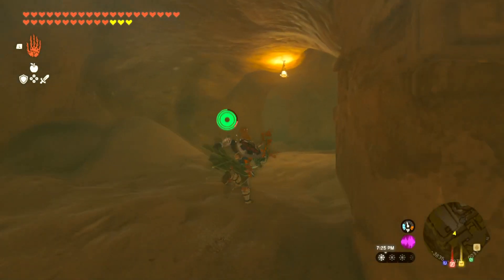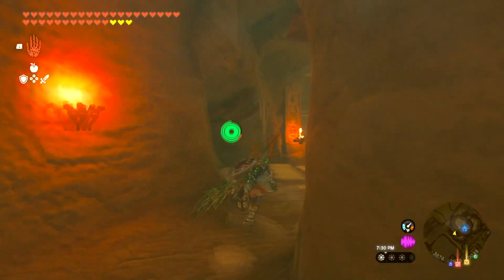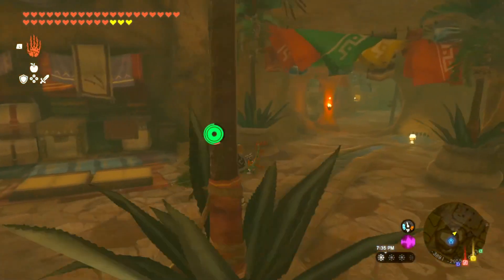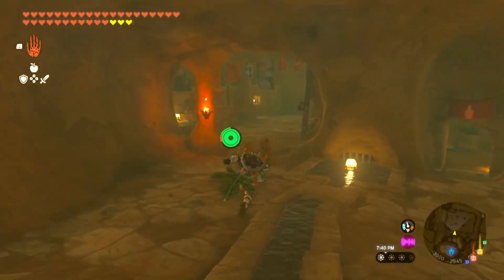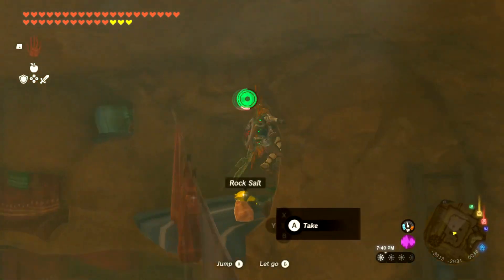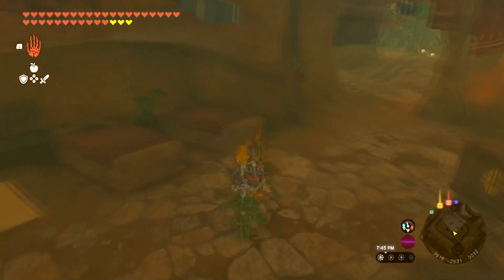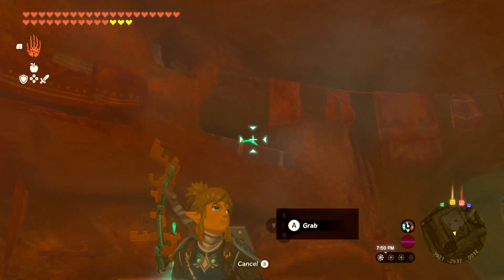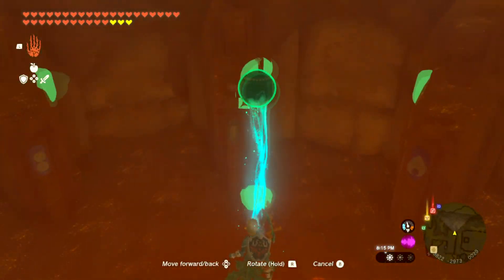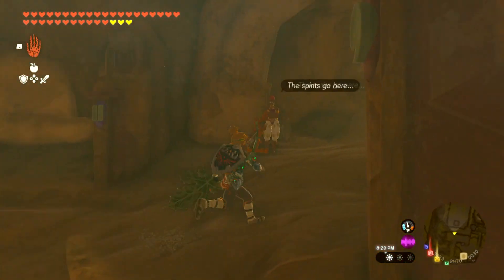I'm going to show you where — there's, I think, 2 more under here. So go this way and climb up here. There's one right there. So just take it back. This just has one line on it, so this goes right here, I believe. There we go. Nice. I'll show you where the next one is — it's pretty close by. Just go through here and go this way.